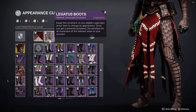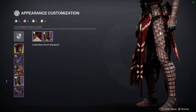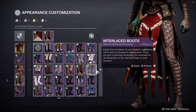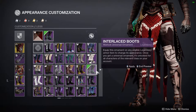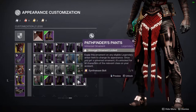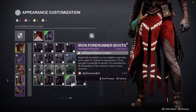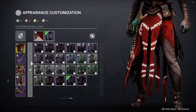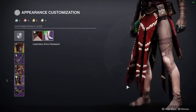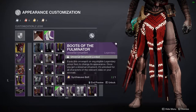For the boots I'm using the Season of the Chosen season pass legs. I was trying to find something creepy or scary that melded well with the look. I tried some options that looked too mechanical, and considered an iron banner piece but I was already using one elsewhere. I also passed on an unlocked set I didn't want to waste a synthweave on.